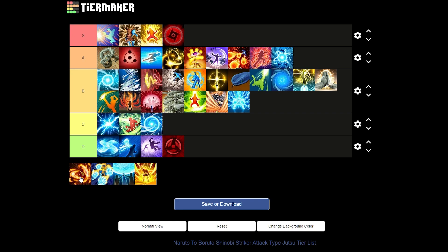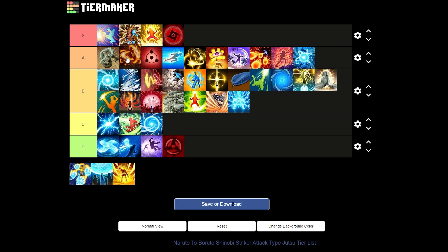Next up we have Uchiha Style Halo Dance from the Shisui Uchiha DLC. It's a three-step jutsu — you hit them three times with Uchiha style fire dances. It seals substitution and does a good amount of damage. It's basically free hits — kind of an instant hit. I like it a lot and I'll give it a good A tier, probably right around there.